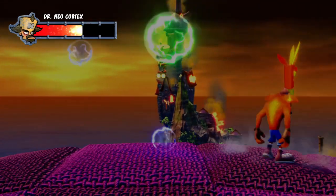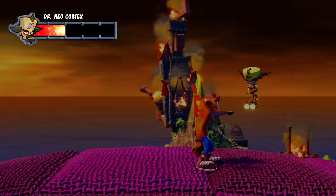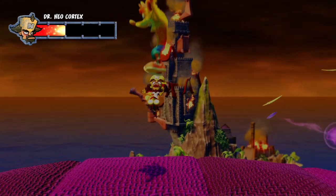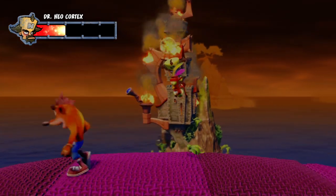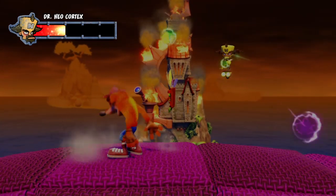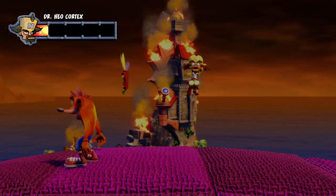All right. That's good. Two more hits, and then he's... The buff phase will just keep rapidly shooting pinks, so you dodge them as much as you can and hit the greens. Oh, I missed that one. There we go. One more hit, and then he'll be shooting greens.